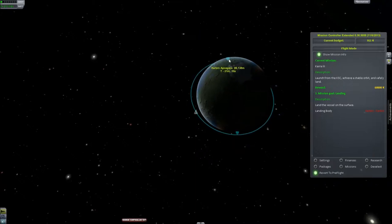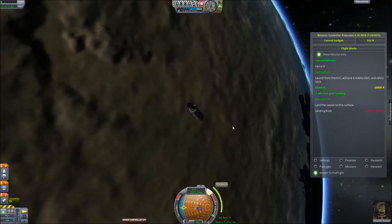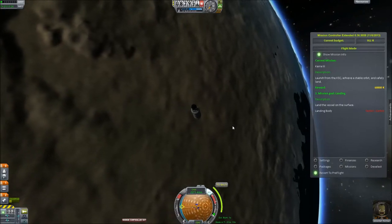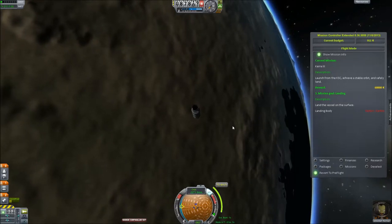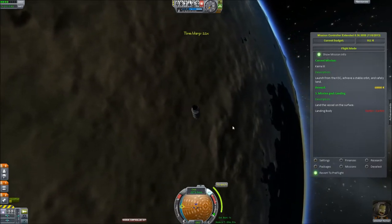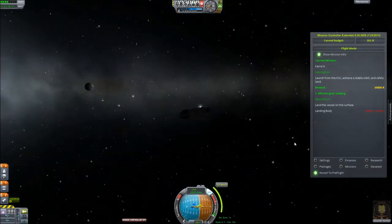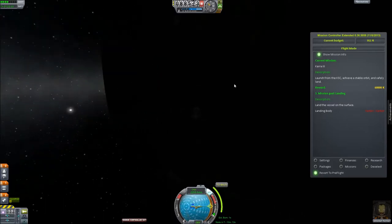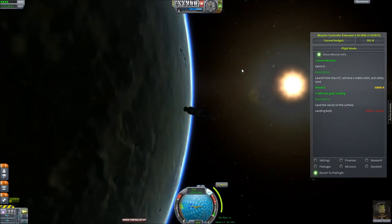Next time we reach our apoapsis, we'll try and land. I'm bringing it in shallow — in fact, I'm bringing it in so shallow that I'm going to let the air resistance decide where the landing is going to be, because I don't really feel like trying to pinpoint my landings and I don't know if I have enough fuel to do that. So here we go — warping.